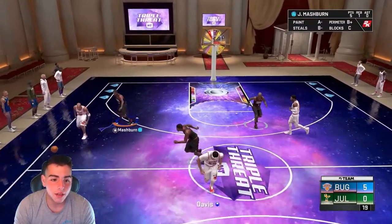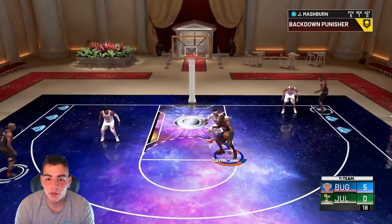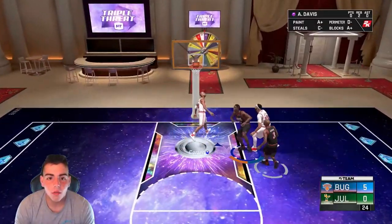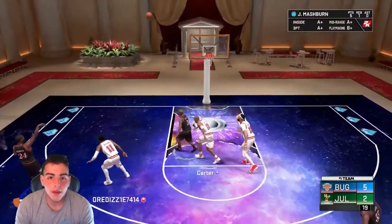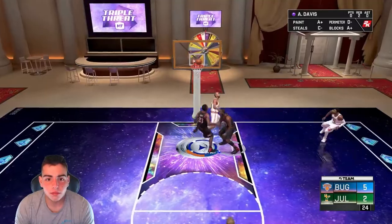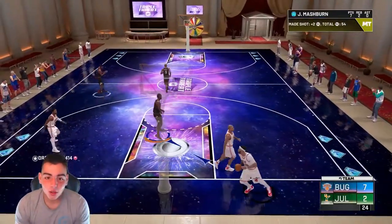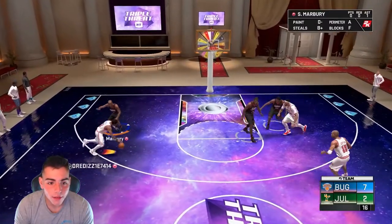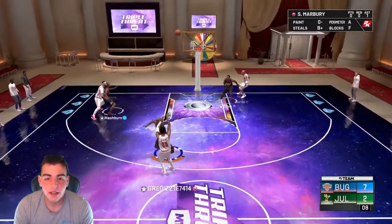I'm going to make a video on this budget triple threat team. Jamal Mashburn with the clamps! Let's work him in the post and check out his post moves. I literally pressed the post fade animation — wow, that is ridiculous. He's wide open, that's got to splash — oh my god, of course it's not. Jamal Mashburn coast to coast, is he going to dunk on AD? He is! 7-2, this card's pretty beastly, not going to lie.